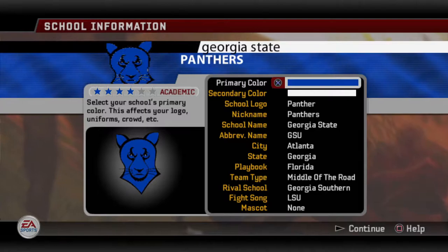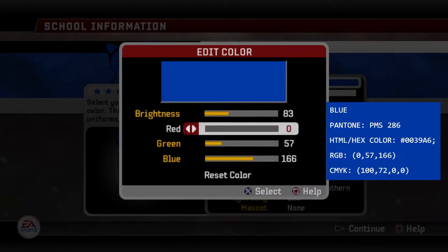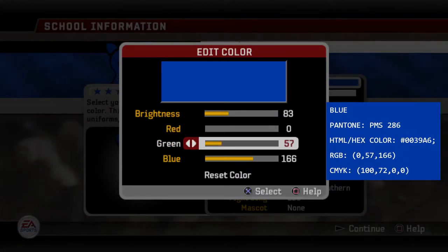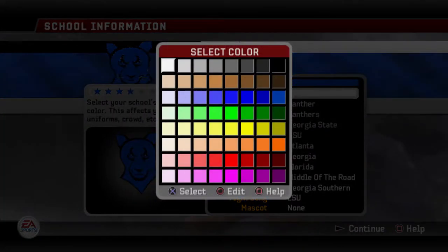Their primary colors are blue and white. You go to their blue and go to edit. You select any of these colors, and their official blue is 0, 57, and 166 on the RGB. And of course, I just went with your basic white in the top left corner.